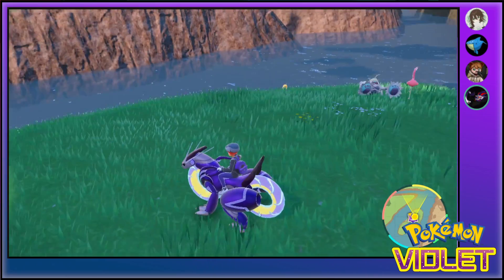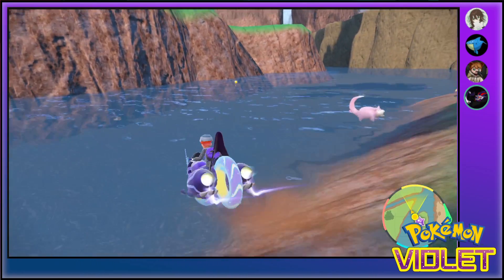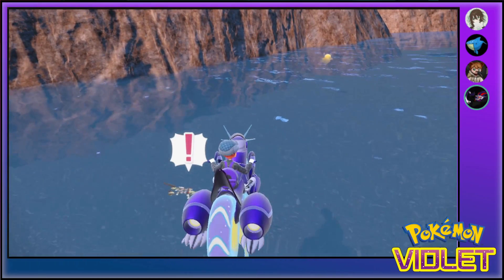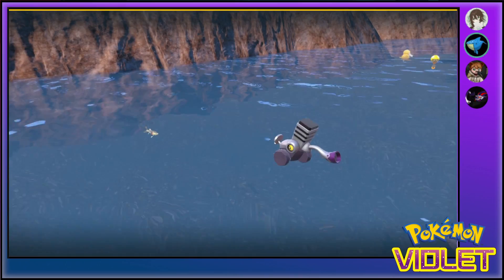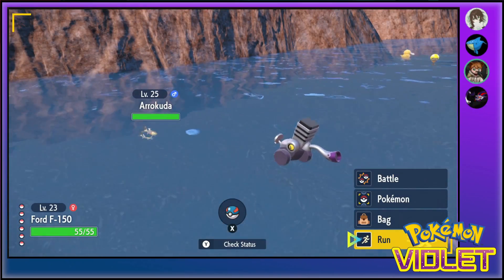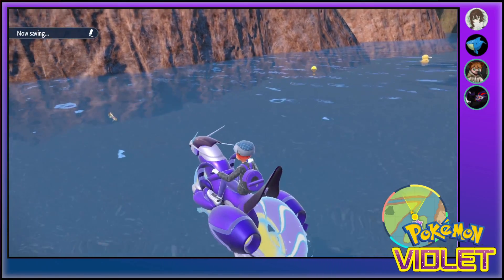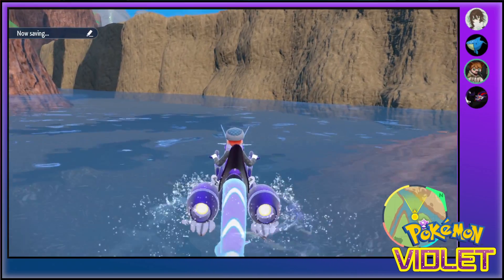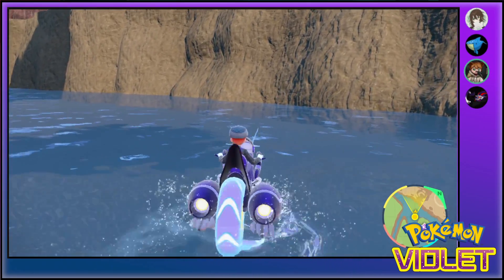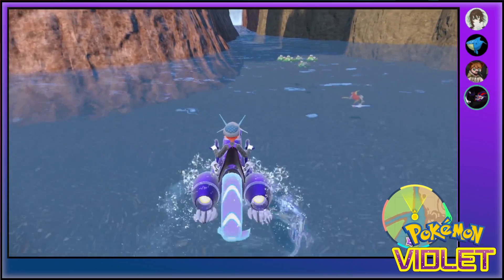Yeah, no-brainer on the Imperium. What did they do? I'm assuming they probably did like Roboute Guilliman for a card for the Imperium, didn't they? The two face commanders are Inquisitor Greyfax and Marnius Calgar. So nobody interesting got it.